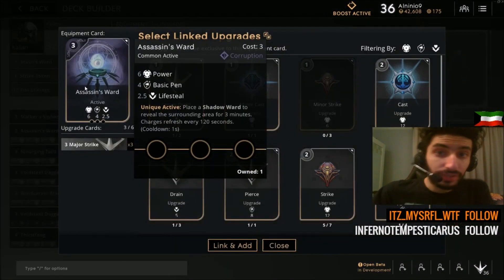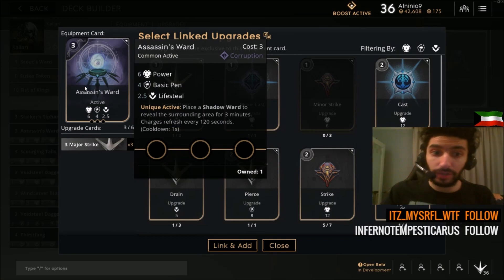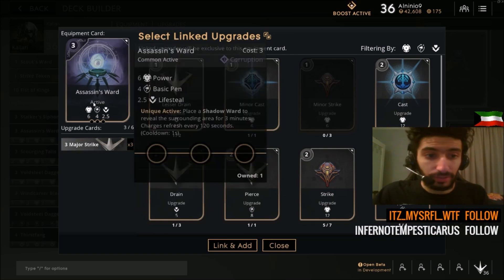After you finish Voidsteel Dagger, go back to Assassin's Ward and finish all 3 major strikes. The reason you buy 3 major strikes on Assassin's Ward is because it does not have a unique passive upgrade bonus after finishing the recipe. You need this item throughout the entire game because of Shadow Wards — Shadow Wards are very important in every stage of the game.